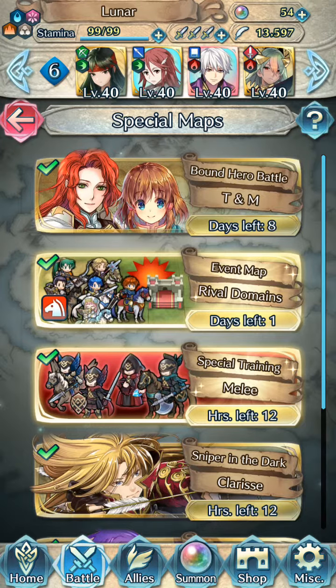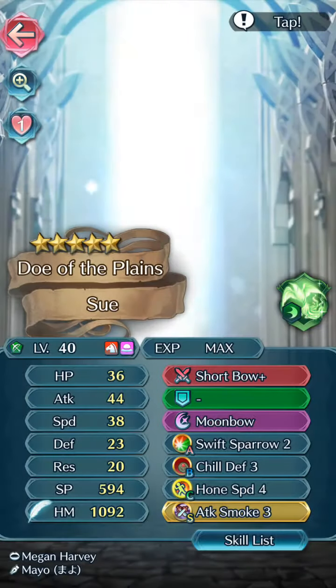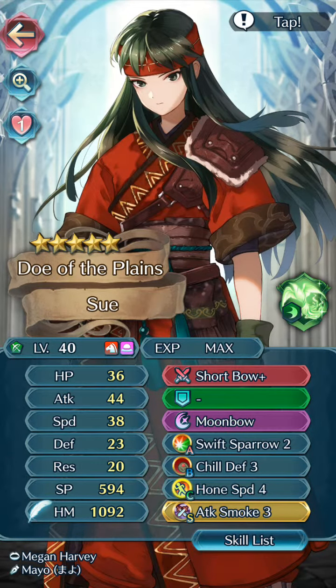I'm a bit distracted today, I don't know why, but if I sound distracted, I'm sorry about that — that's how I'm feeling today. So, Doe of the Plane 2 with Short Ball Plus, Moon Ball, Swift Desperate 2, 2 de France 3, Haunt Speed 4, and Attack Smoke 3.